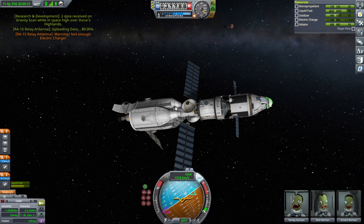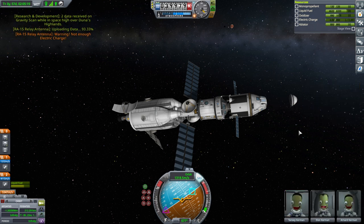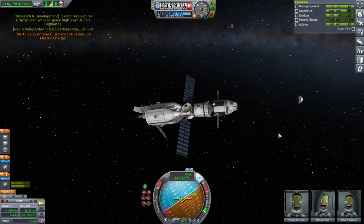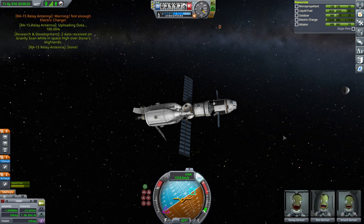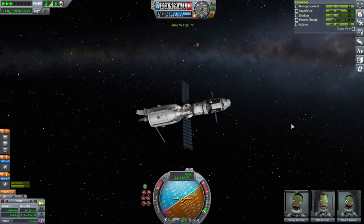We never got rid of the nose cone. Well, I guess we'll just do that. Hopefully it doesn't hit us somehow. So there we go — over Duna's Highlands, apparently. First encounter with Ike.